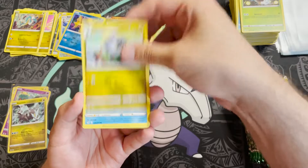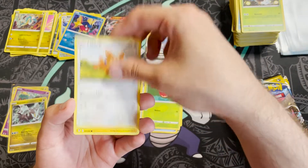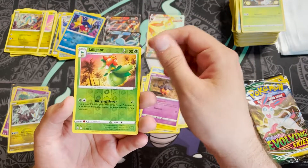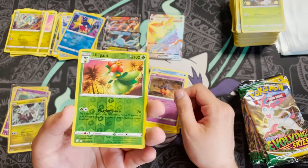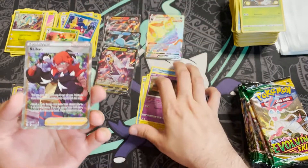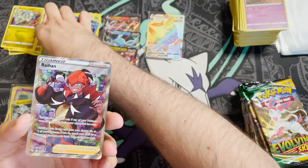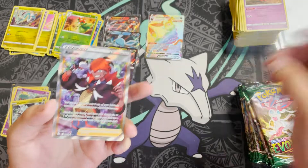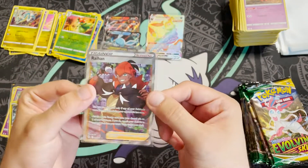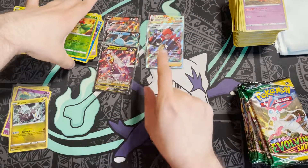Pack twenty-three: Shedinja, Lombre, Full Face Guard, Athelin, Lilipup, Emolga, Tentacool, Pumpkaboo, reverse holo Lilligant — and there is something here, something big — three, two, one! Okay — it's a full art, it's a Raihan, a full art trainer. The trainers aren't anything too exciting relative to other potential cards. When you see a card like that you're thinking 'which alternate art is it?' — but it is our second big hit of the box.